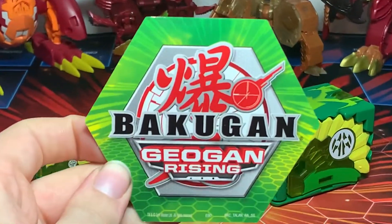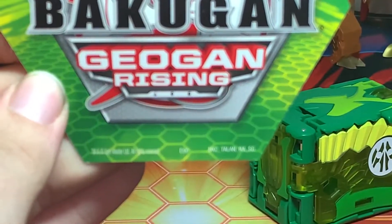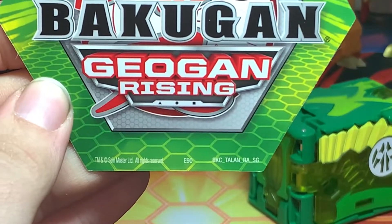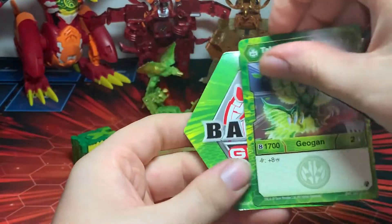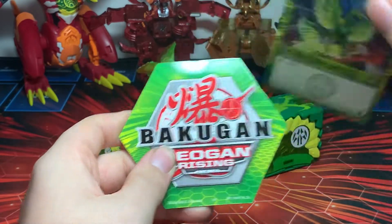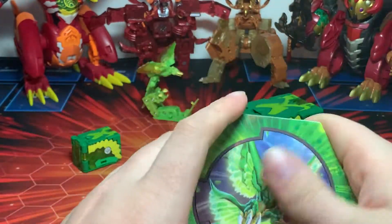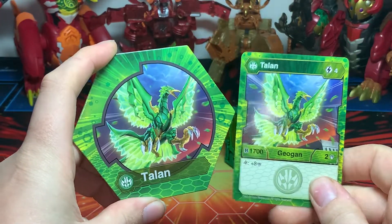Taking a further look at the code now. That's its code: BKC Talon R-A-S-G. I guess it's because it's a rare one — pretty much the code on here. Rare, Secrets of the Geogon — that's why that is. And then its character card on the other side, right there.